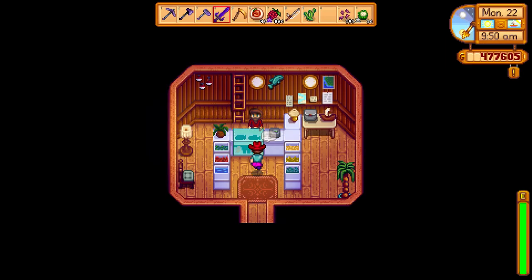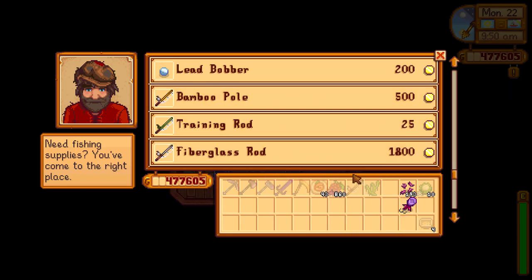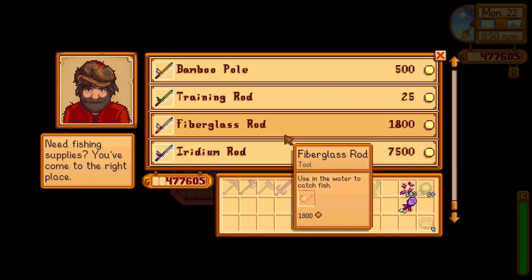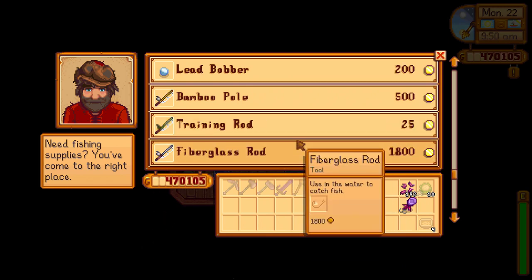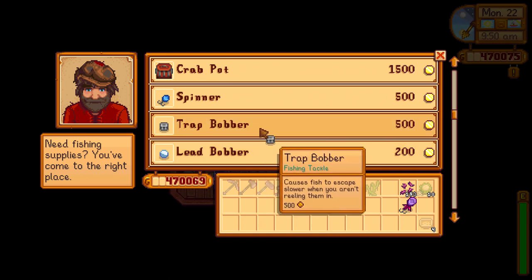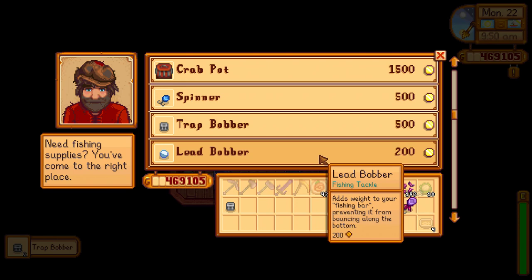To use a fishing tackle, you have to buy the iridium rod from Willy. Once you buy the iridium rod, you can right-click the fishing tackle and then left-click the rod to put it on the rod.